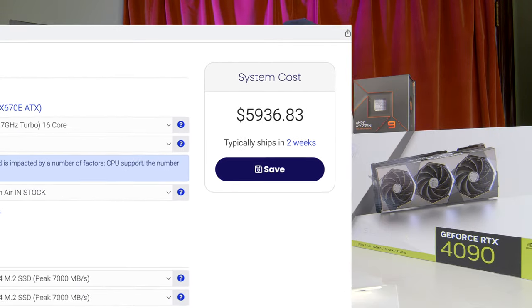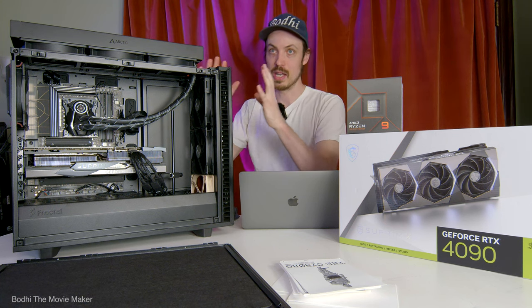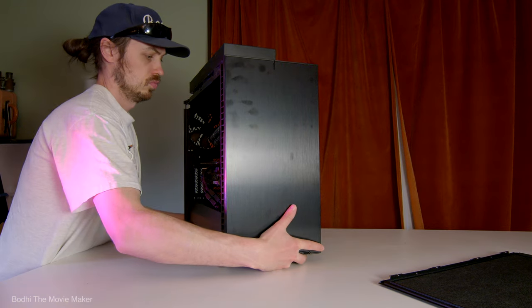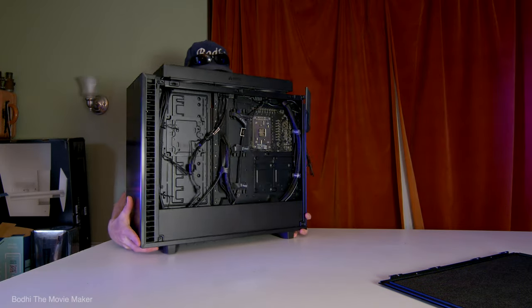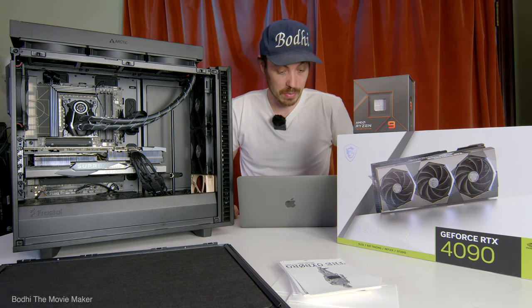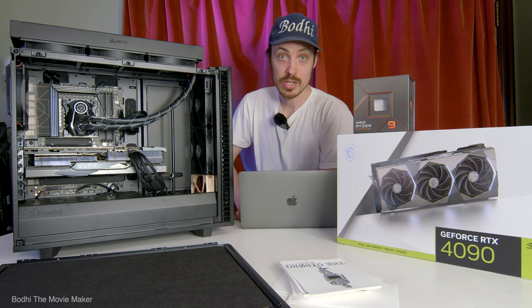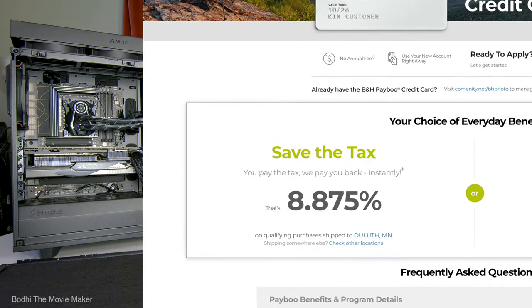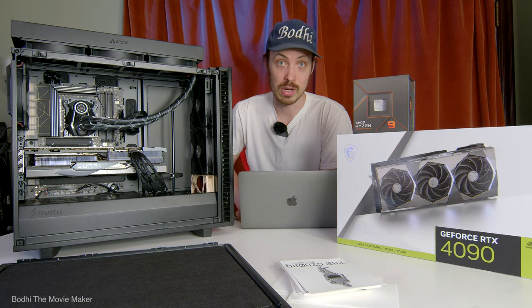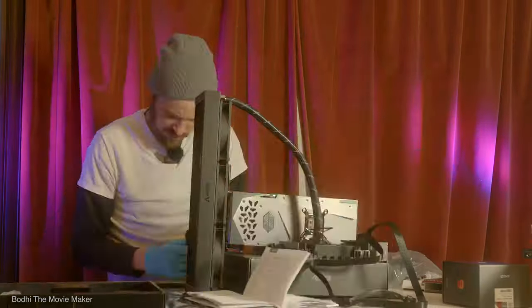I bought two extra Noctua fans — the largest size that fits — and all my fans are 140 millimeters, including the three on the top. This system would be six thousand dollars before tax and before shipping from Puget. Without peripherals I saved over two thousand dollars, got an equal or better spec with a better cooler, and got it all within about two days with free shipping — even with the monitor, keyboard, and all peripherals I saved over a thousand dollars.